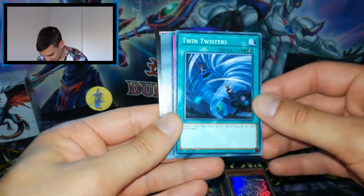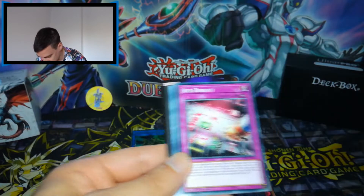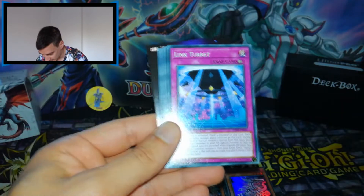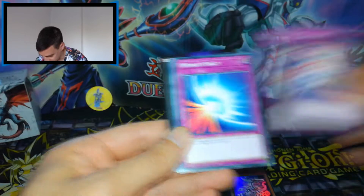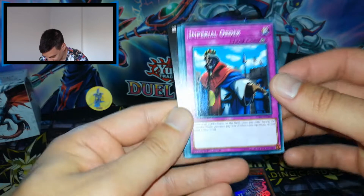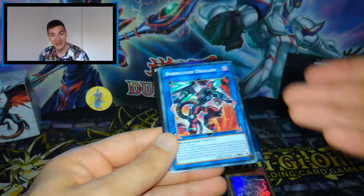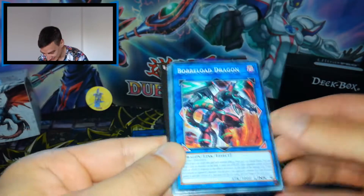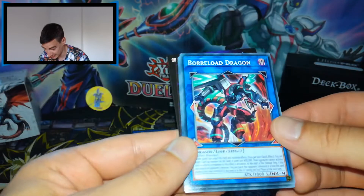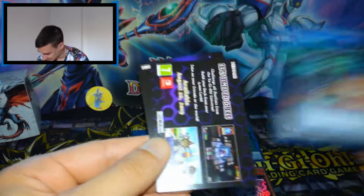Then we have the trap cards: Execute Protocols, Red Reboot in common — great card, I think I have it in super rare — Linked Turret, Mirror Force Launcher, Mirror Force, Magic Cylinder, and also Imperial Order in common — nice. And Borgo Dragon finally in common. Like I said, this deck is worth buying in three copies because it has amazing cards inside.